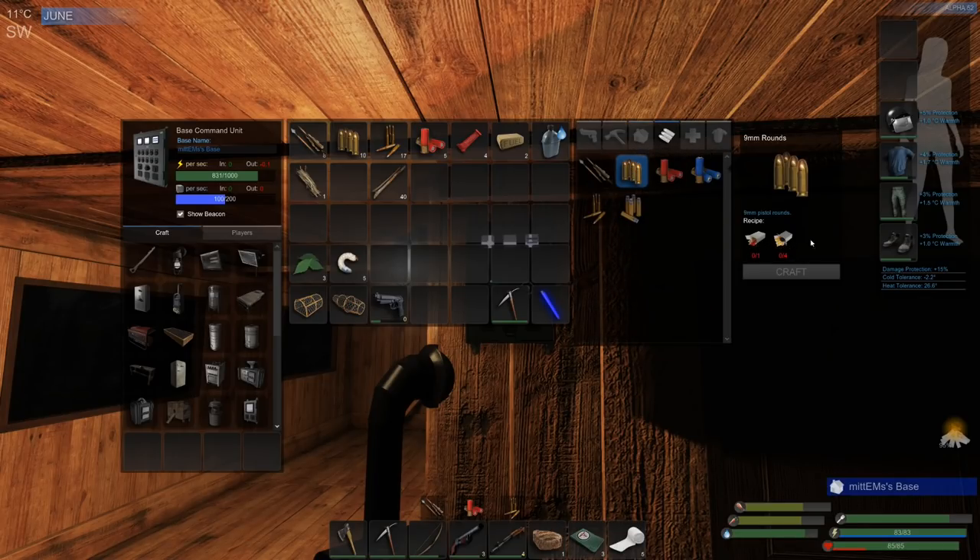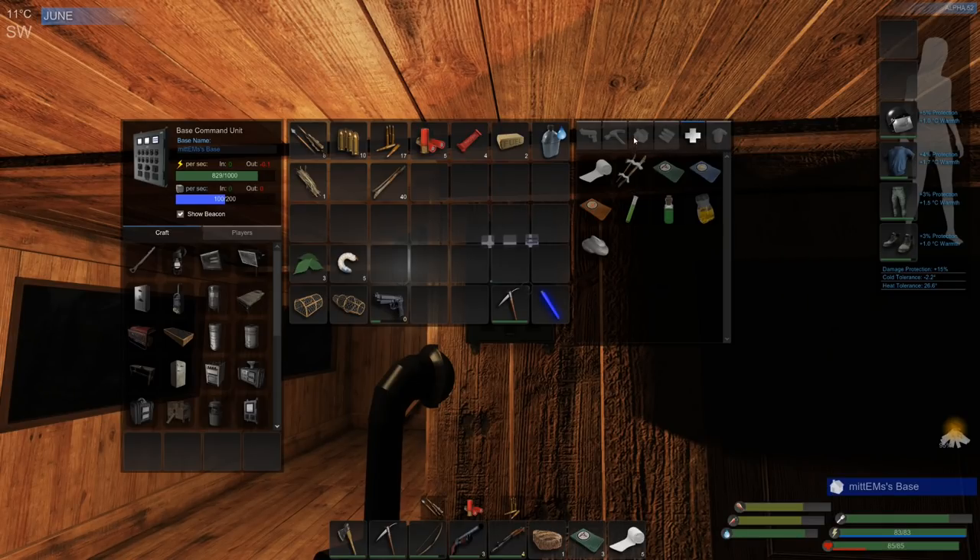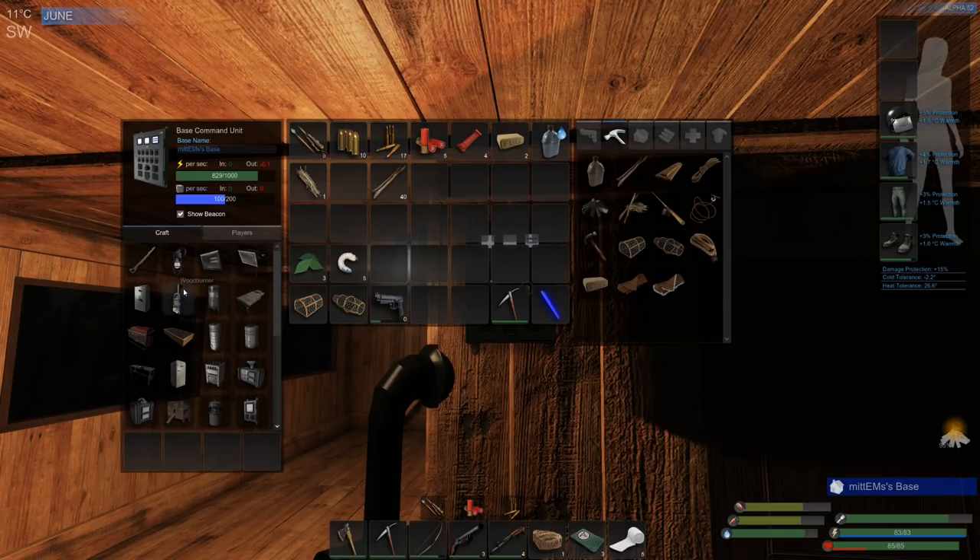The HUD has been overhauled — we now have images rather than a text list, so it's very quick and easy to see what you want to craft. Click on it and it'll tell you the ingredients. If you've got those in your inventory, the craft button is illuminated and you can craft those items. Everything's got a slight shadow behind the item now as well, which helps when you're opening your menu in bright conditions.